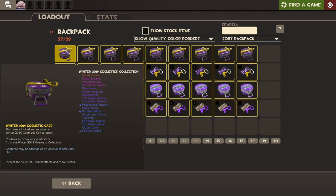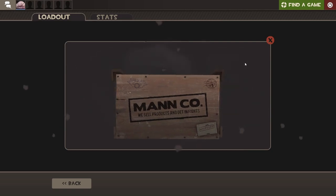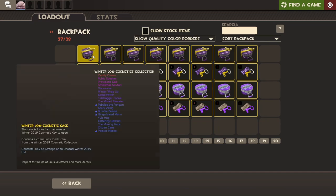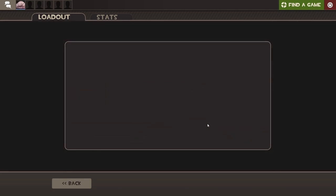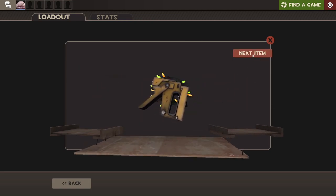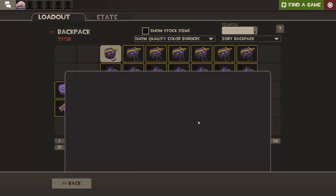Now we are on to the Winter 2019 Cosmetic Case Collection. Manco Ticket — okay, that's a decent start I guess. Gingerbread Man — I actually haven't seen that before. Festiviser, yeah I guess we'll take those. Please, an Unusual. Winter Wrap Up — come on, Unusual man.